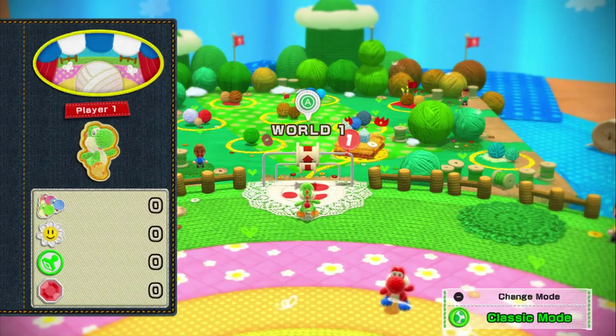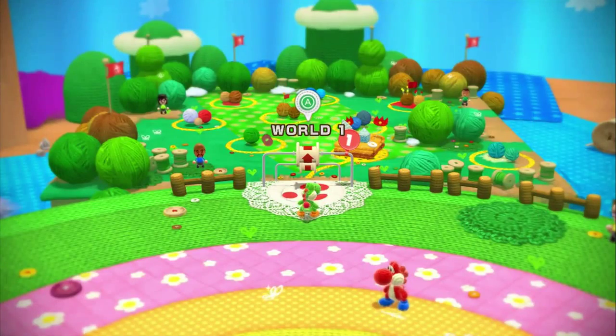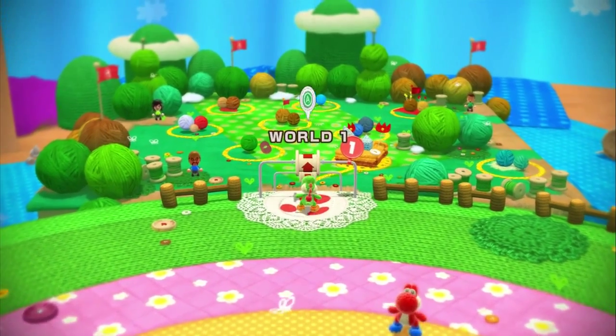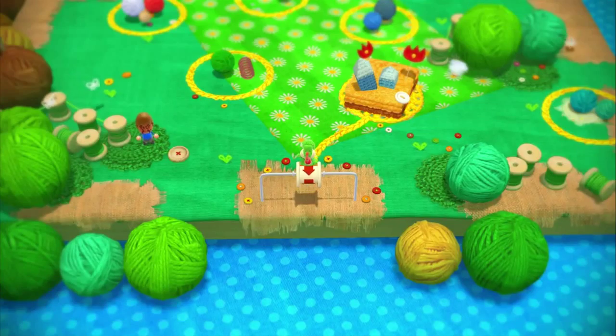Anyway, just about to embark on World 1, but before I do, I'm going to see if my Yoshi Amiibo does anything. Touch your Yoshi Amiibo to... it'll have another Yoshi join you. Double Yoshi equals double fun. Okie dokie. I'll be checking that out momentarily then.